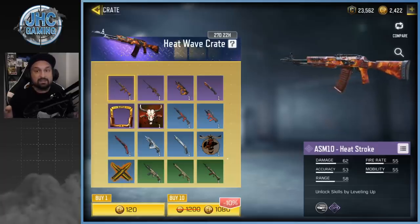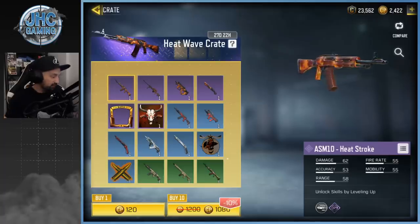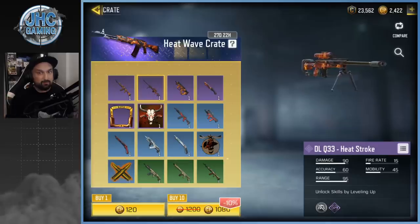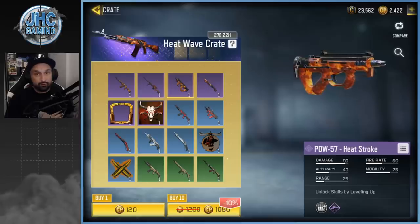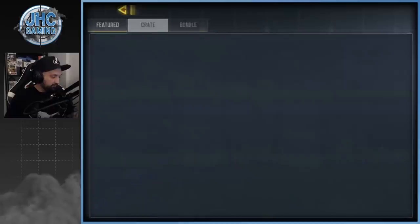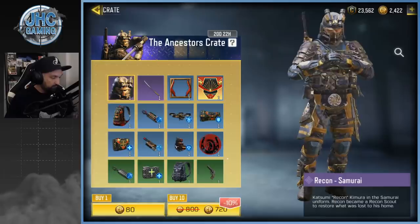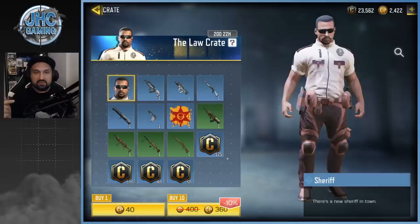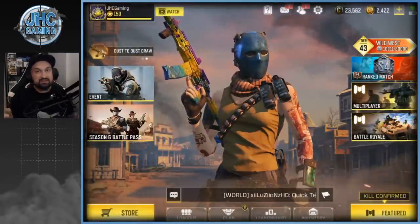The heat stroke camo is awesome — it's an animated camo. We got cool guns: the ASM10 is still pretty good, the DLQ is my favorite sniper and is here, the PDW I still use a lot in ranked, and the knife is animated also. We're also gonna open a few ancestors crates again trying to get the samurai — still here for 20 days — and trying to get the sheriff again.